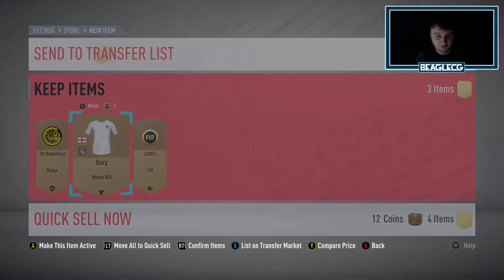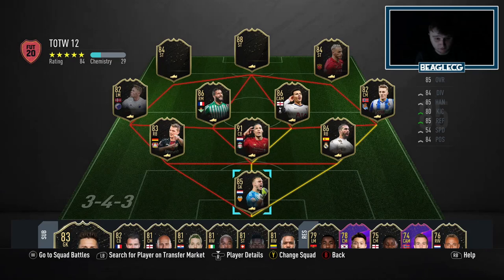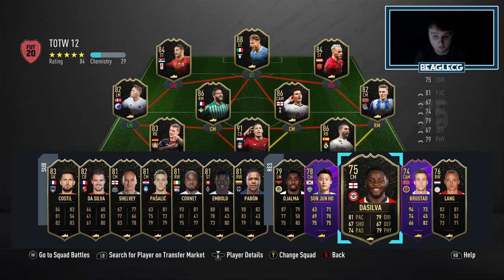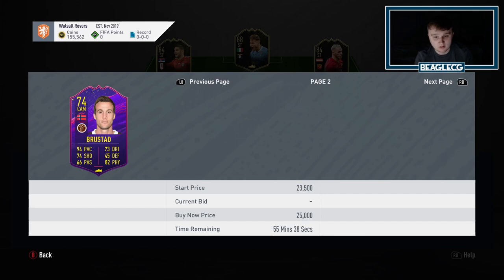I did mention earlier that you can pack a Team of the Week card at the moment in a Bronze Pack, which is completely true, because if we have a look on the bench, if there's ever a Silver card — or sometimes a Gold if it's their second in form — if there's ever a Silver card or a 74 or below in Team of the Week, then usually their normal card has been a Bronze. So if you packed him now, you'd be able to get 20k for him, which is pretty sick, and you can actually get him in a Bronze pack.